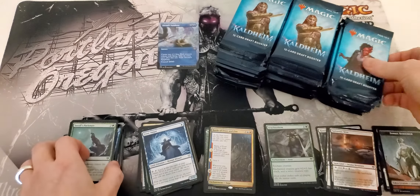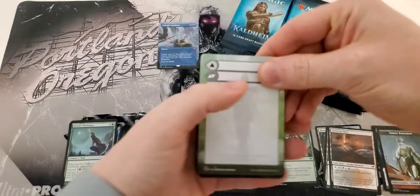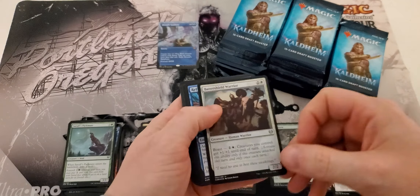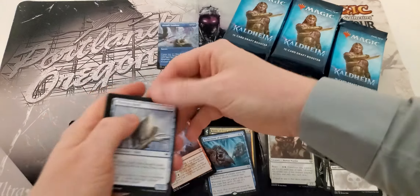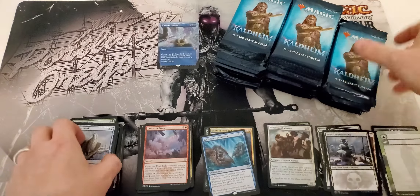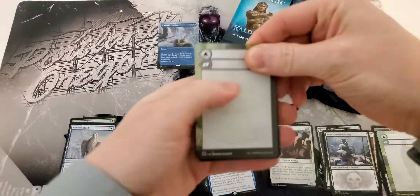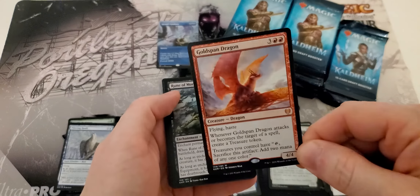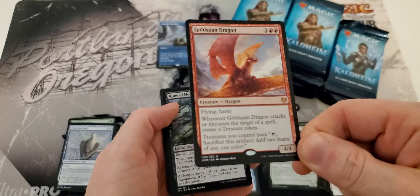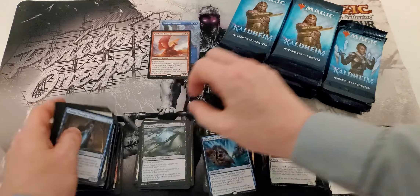Like, subscribe, support the channel so I can keep doing these box openings for you. I love doing them and hope you guys like watching them because this is just too much fun. I spend the money and you guys get to watch the enjoyment. Oh, there we go — there's a nice Mythic hit. Gold Span Dragon, sweet Mythic number two of the box.